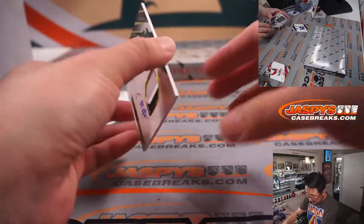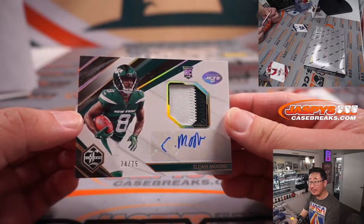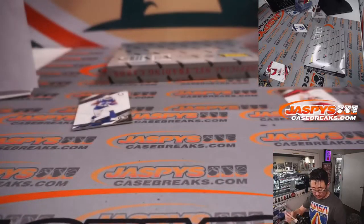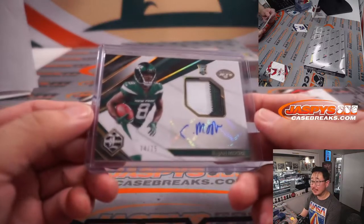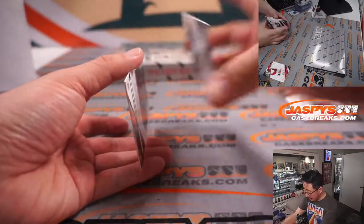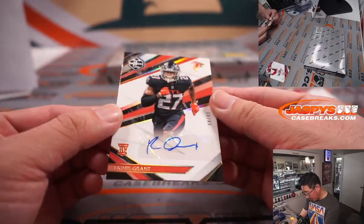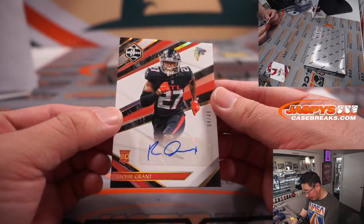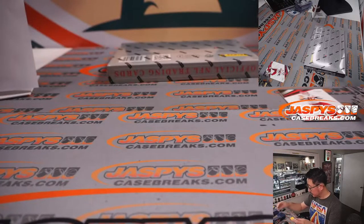Behind TJ Hawkinson is patch auto Elijah Moore, 74 out of 75. That's for Dusty and the Jets. And behind Jonathan Taylor is Richie Grant, 4 out of 49 — rookie auto for the Dirty Birds. Dusty with the Falcons.